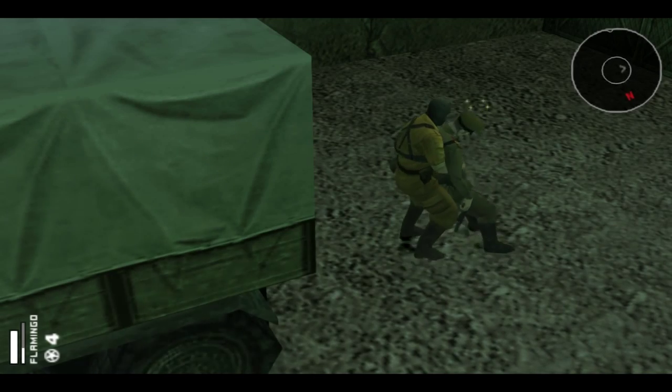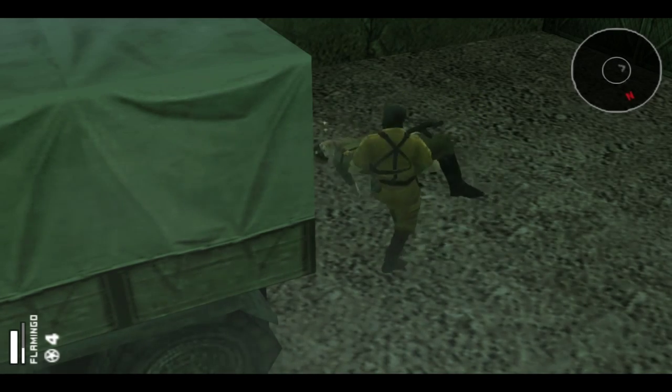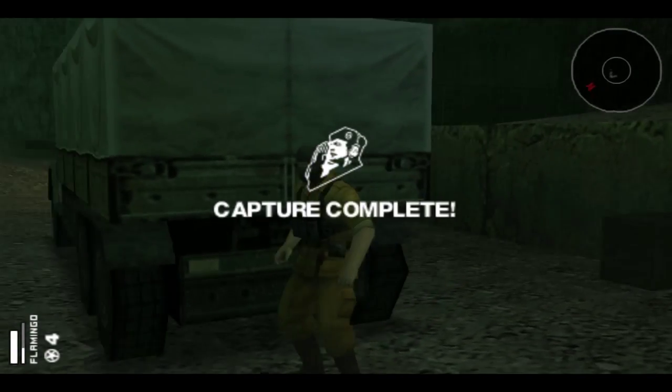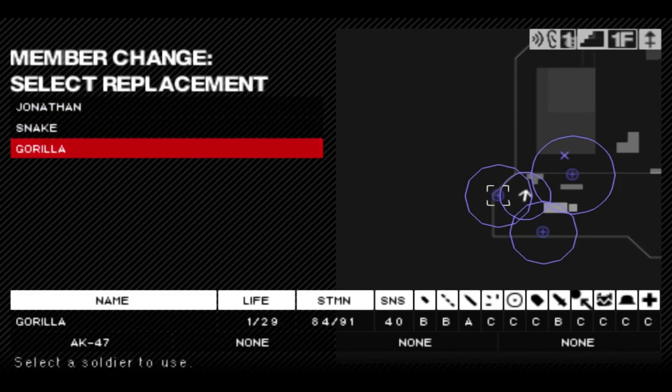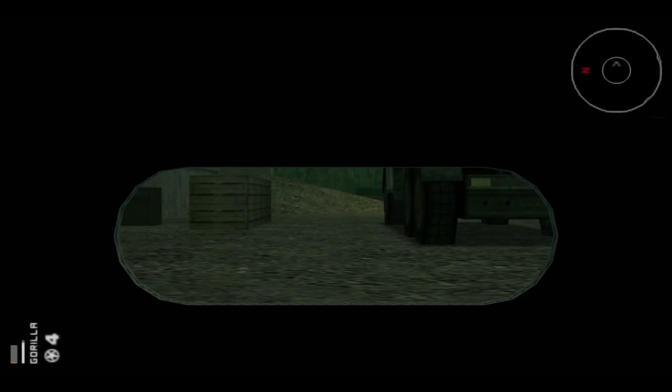I do think if you use that little wait option it changes the time of day for your next operation and it supposedly makes time go by, but I think it also helps replenish your troops' stamina and health and stuff, like if they're in the medical bay kind of thing. So we're gonna try that with Gorilla next time and put him in the med bay. Wow, he has one life - literally one life left. Oh he's hurting.